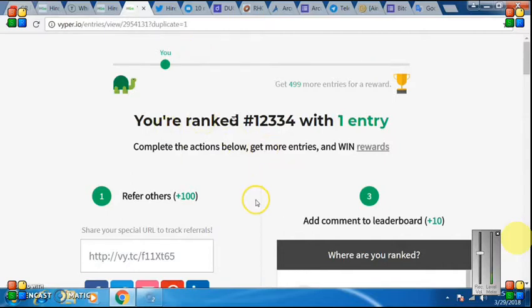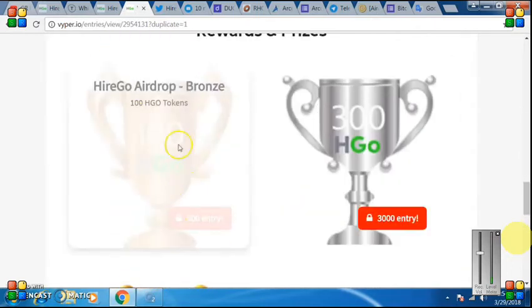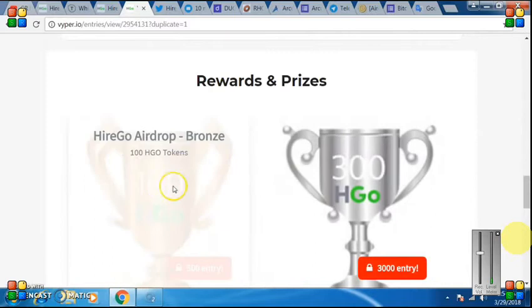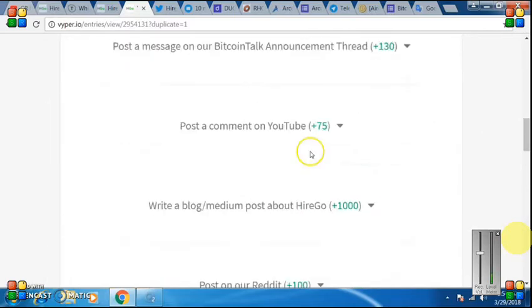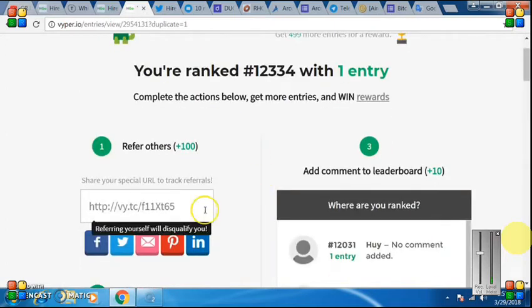Okay friends, here you will have 500 stakes. You will get 100 HGO tokens, 500 stakes, and 500 entries. If you want, you can refer a friend and get 100 HGO tokens. This is your referral link — if you share with your friend you will get 100.